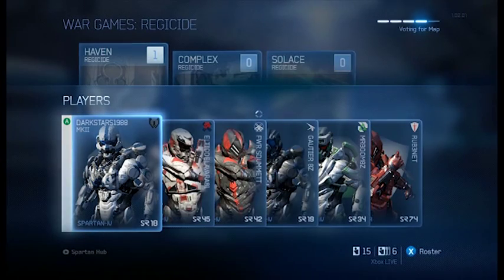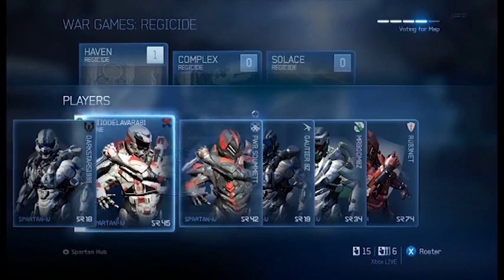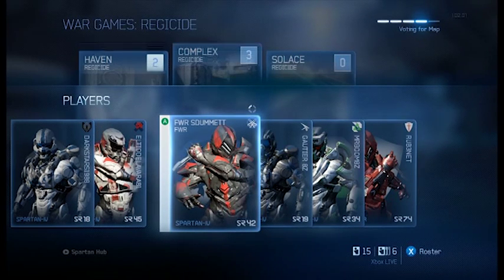You're going to search for a Regicide match, and you're going to try to vote up Haven as much as possible, because that is a good map to get the assassinations on — there's a lot of fighting going on, it's a small map, so it's really easy to try and get those assassinations. I would manage to get about 5 assassinations a match when I was trying to get the commendation myself.